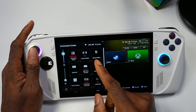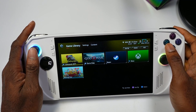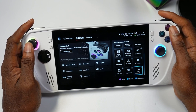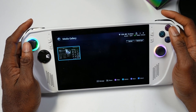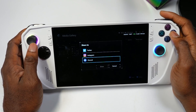An updated battery icon now shows slow charging tooltips when you're charging your device. Also, if you take a screenshot or video and go to My Media Gallery under Content, you can now share it by pressing RB and share directly to Discord, Twitter, or Instagram.